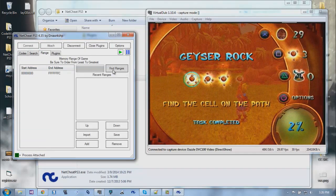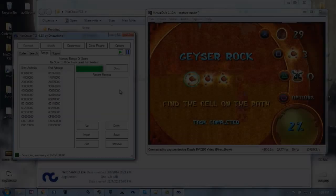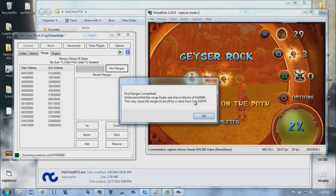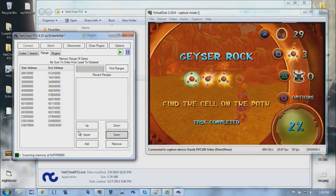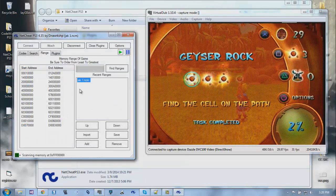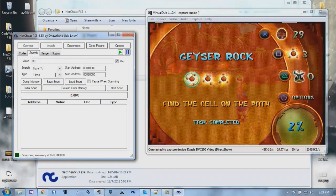You have to get the memory ranges for this game. All you do is click it and it'll scan automatically - it's a bit slow but I'll cut to when it's done. Now I'll save it - I already have one there so I'll just overwrite it. You can double-click it to open it, and if you ever close and reopen, you don't have to find it again.